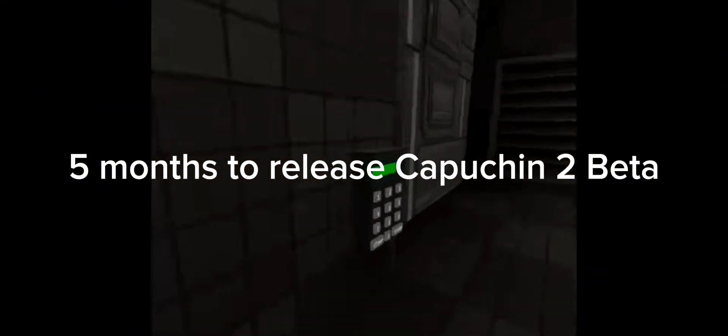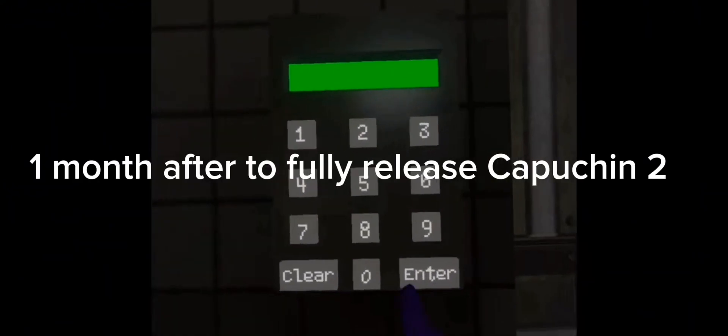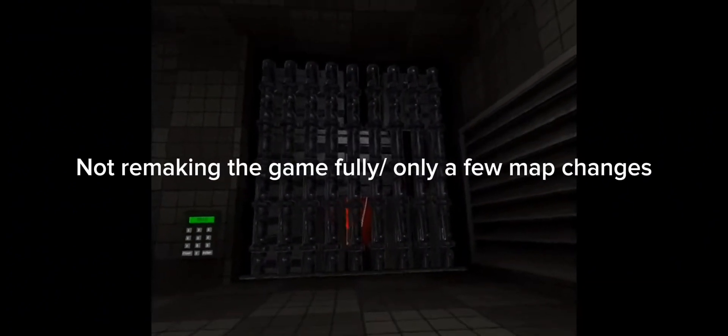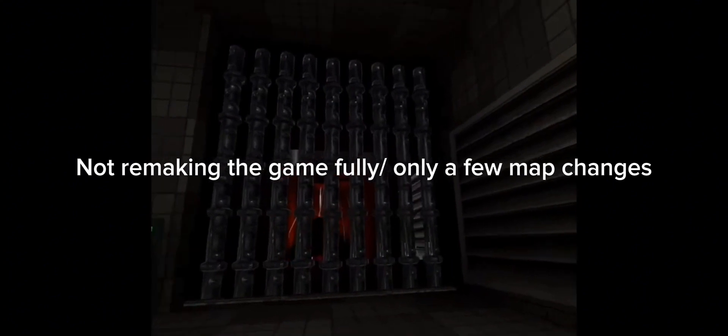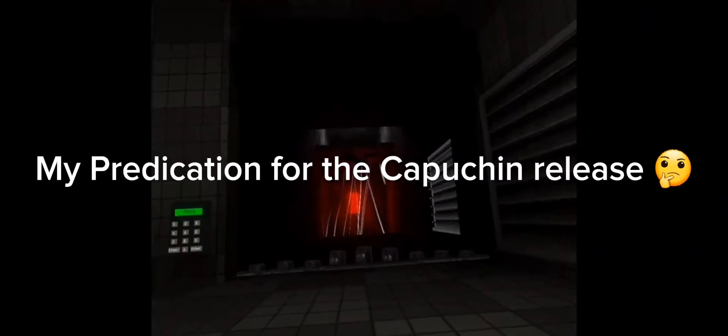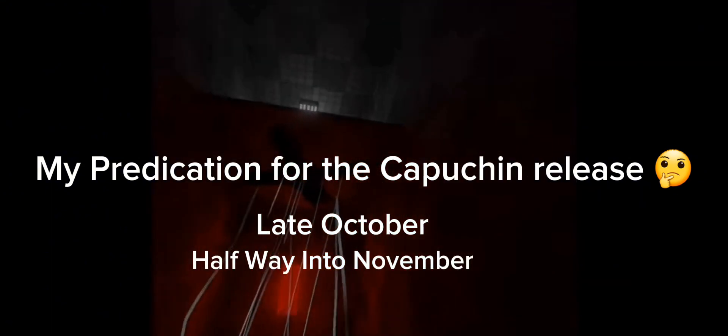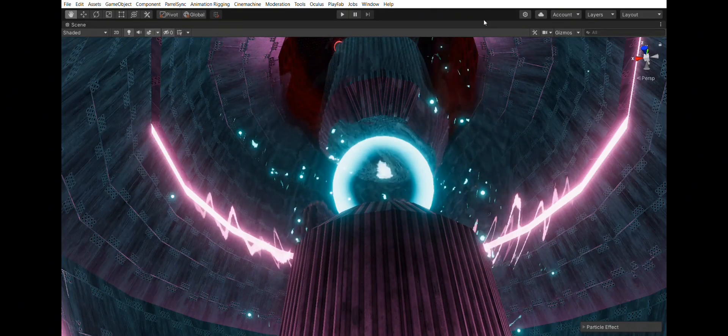Now, when could Capuchin 3.0 release? It did take them five months to release Capuchin 2 beta, then another month after to fully release the game. But obviously that won't be the case this time around because they're not remaking the game entirely - it's only a small update. So realistically, I think it's going to come out at the end of October or halfway through November. That's my prediction.